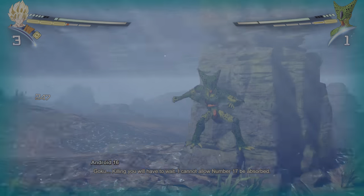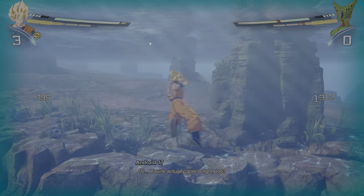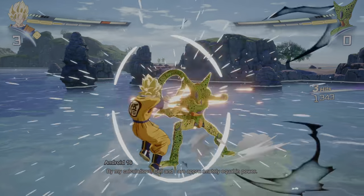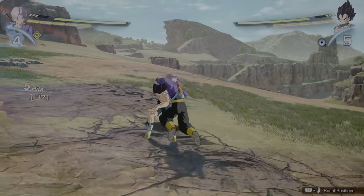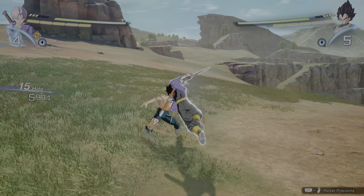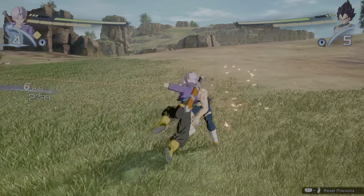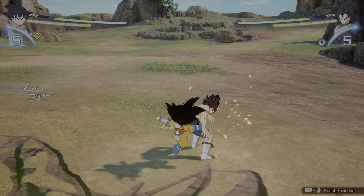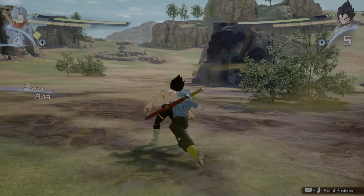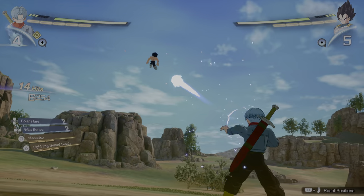There are no guard cancels like in the Dimps-developed Xenoverse or Budokai games. One thing I'm not a fan of is the lack of being able to cancel strings and branch off into one another to create your own combos on the fly. Despite this, certain Rush Chains have a large amount of hit-stop that allow you to link different strings into a combo. To prevent infinite combos, repeating a Rush Chain will cause the opponent to fly out. However, certain characters have repeat Rush Chains, limiting their combo options.